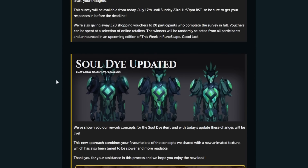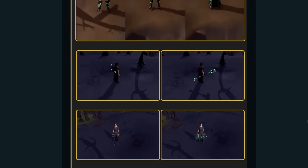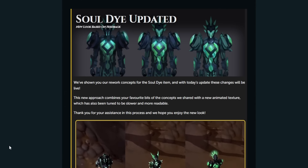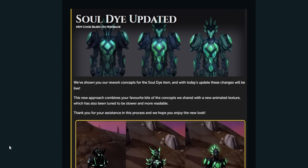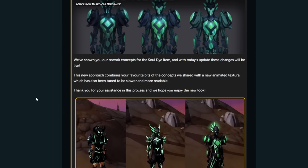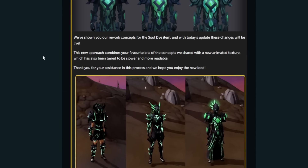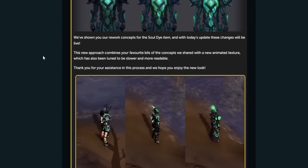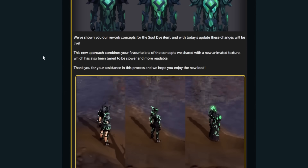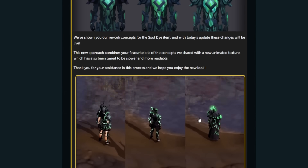Now the Soul Dye update — these concepts were already shown on Twitter, but there's more to see now. They've combined the favorite bits of the concepts shared with a new animated texture that's been tuned to be slower and more readable. When the Soul Dye first released, people felt it looked cheap and tacky — basically just the Aurora Dye but green. Then Jagex released the reworked concepts and people responded positively.